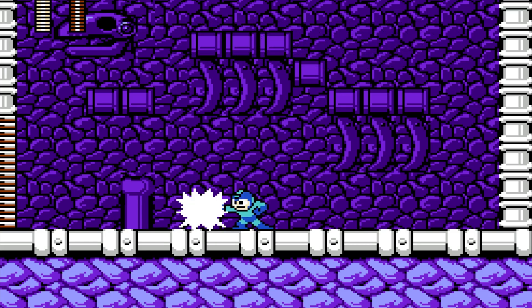Walking toward Skullman and not firing will get him to start firing, but he won't leave his spot so long as you don't get too close. Get too close and he'll activate another phase of attack. This is a teaser of how the flow of battle changes based on Mega Man's actions. Maybe we should take a look at Skullman or another boss's enemy AI at some point — pick an NES Mega Man game and a boss and let me know.